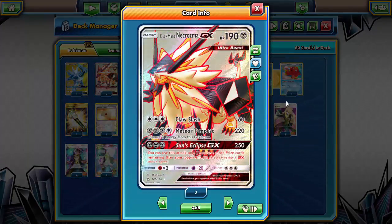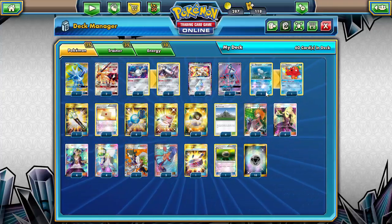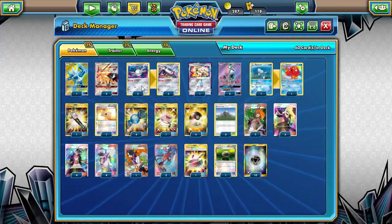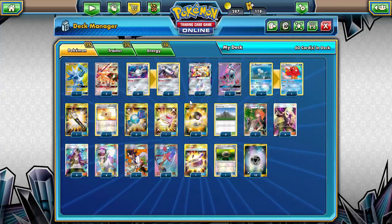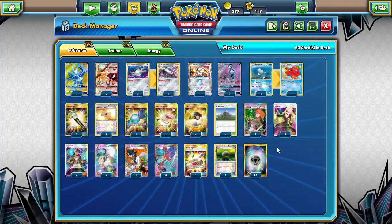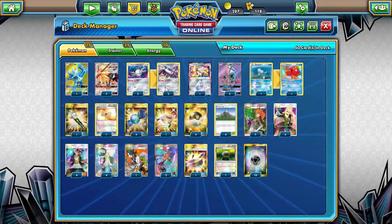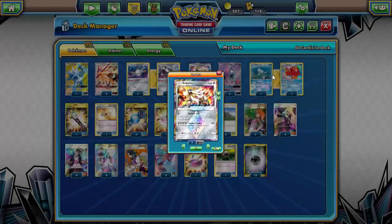The main attacker is Duskmane Necrozma — the goal is just Meteor Tempest over and over. With a Choice Band it pretty much knocks out everything in the game except maybe Fighting Fury Belt targets. We're running a three-three line of Magnemite and Magnezone with no Magneton — the article said there's no time for Magneton; you have to go straight from Magnemite to Magnezone. With four Rare Candy you should be able to consistently hit that turn-two Magnezone.